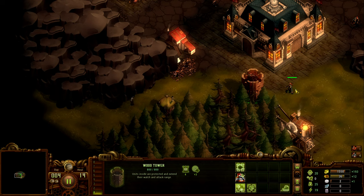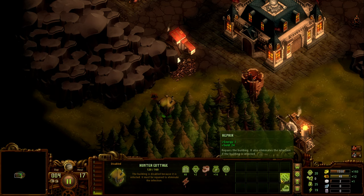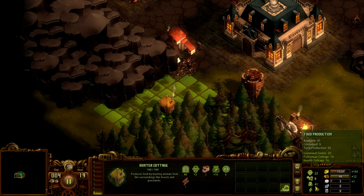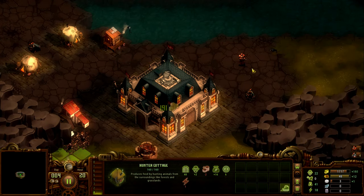When things have been attacked they'll be infected and you'll need to repair them. I couldn't repair it while a zombie was right next to it, but now the zombie has died I can repair it. You'll notice my food dropped during the attack — once it's repaired it goes back up to about 41. Now we've got a bit of protection with soldiers in the tower.